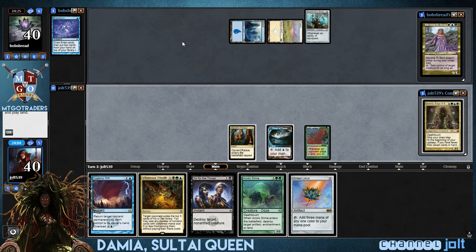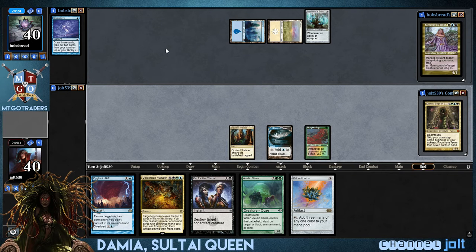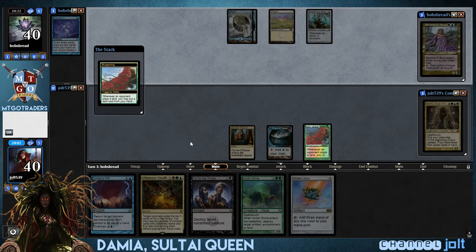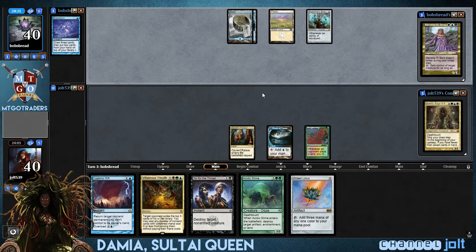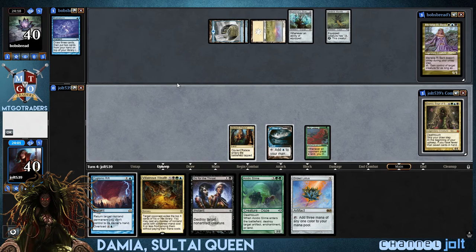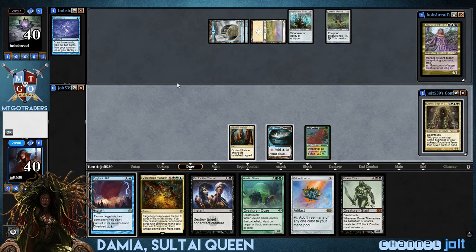We get into a Gilded Lotus and no lands. Yeah, we're going past the turn. Hopefully if he goes for his commander we can go for the throat and kind of bounce him back a little bit. We've got some good stuff — some Planeswalker control. Whatever win condition is Villainous Wealth, man. It's always fun to get in. You gotta get into a lot of mana for that to be fun.